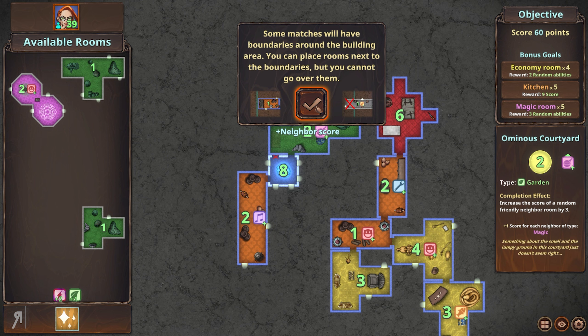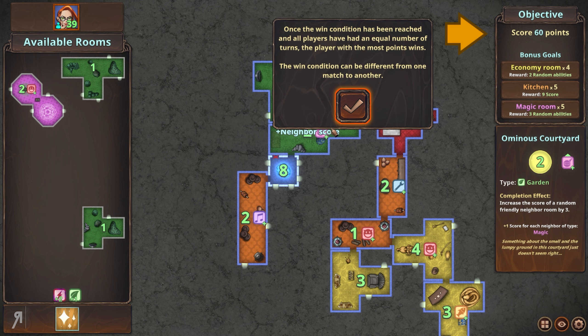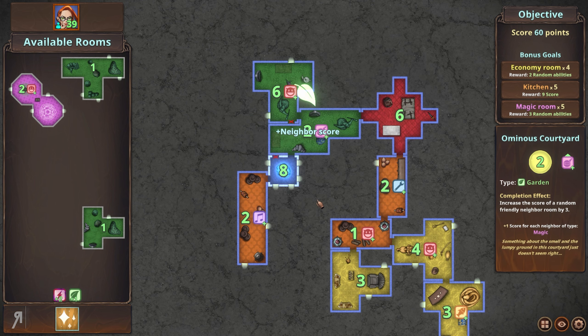Some matches will have boundaries around the building area — you can place rooms next to the boundaries but you cannot go over them. In most matches you'll be competing against other players, and each player gets to place one room per turn. Once the win condition has been reached and all players have had an equal number of turns, the player with the most points wins. The win condition can differ from match to match. If you cannot place a room anywhere, you'll need to pass your turn. If you pass two turns in a row, you will lose the match.